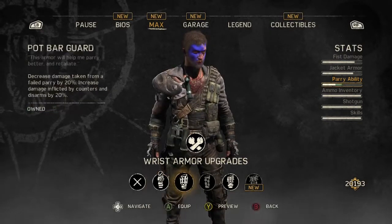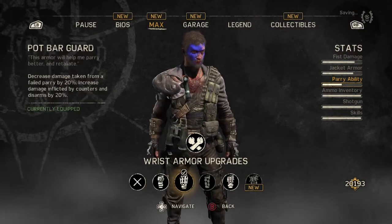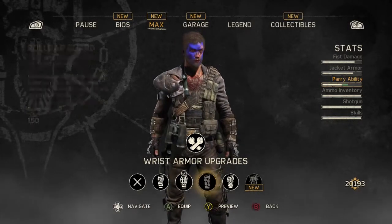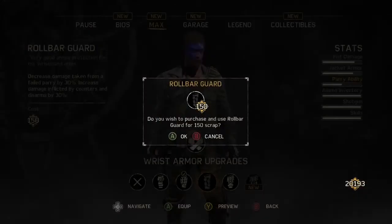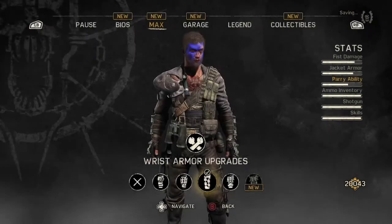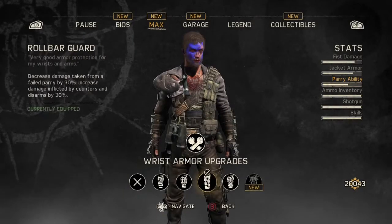The upgrades vary in prices in terms of how much scrap you use. Next is the Pop Bar Guard, which is the second upgrade. Then we have the Roll Bar Guard, which is the third upgrade — it costs 150 scrap. We're going to spend that and open it up, and that will help Max in his fights and battles.